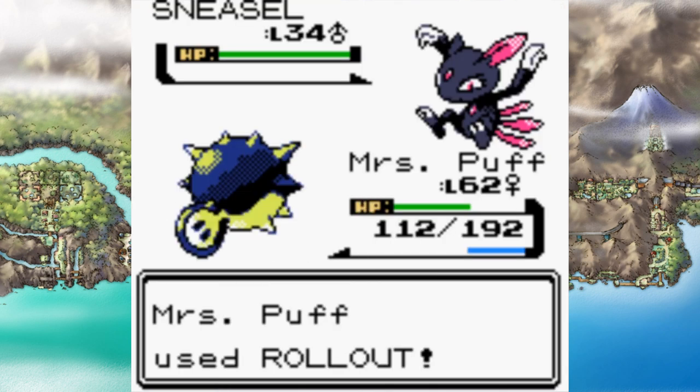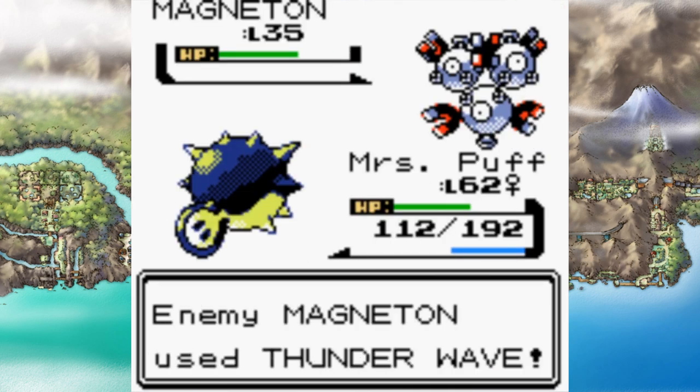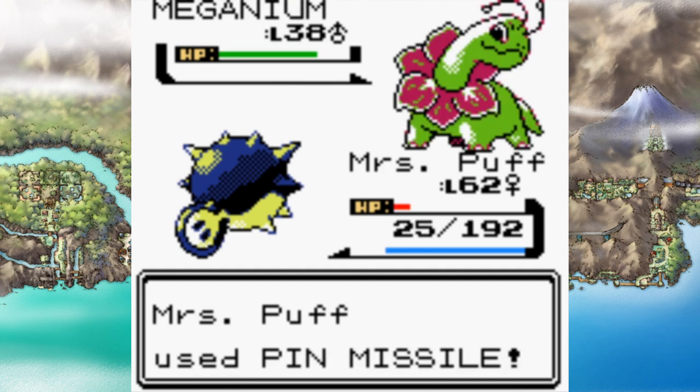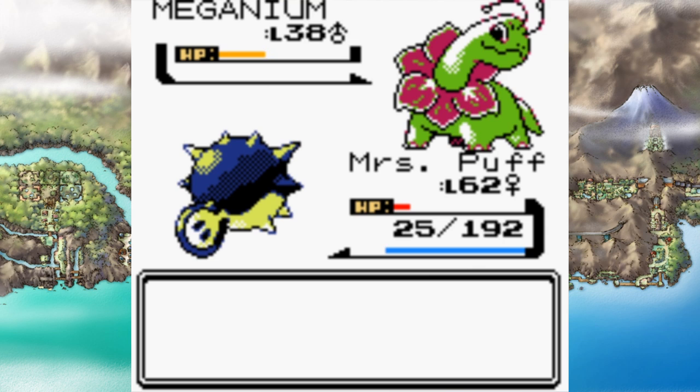In my final battle with my rival, he led with Sneasel so I started Rollout and rolled through Magneton. Pin Missile took down Kadabra, Rollout on Golbat, Surf on Haunter, and Pin Missile on Meganium with a massively clutch four-hit Pin Missile. Mr. Puff has been popped.